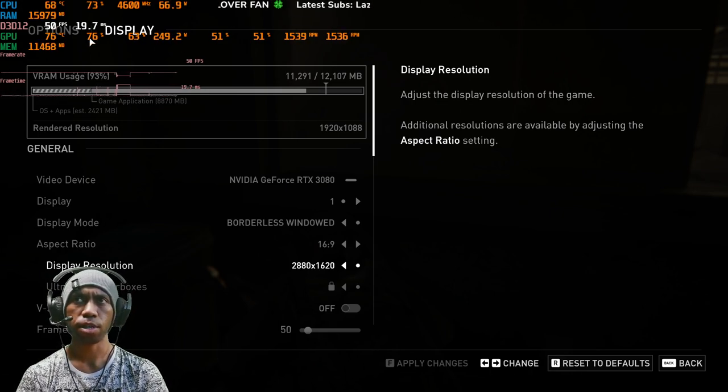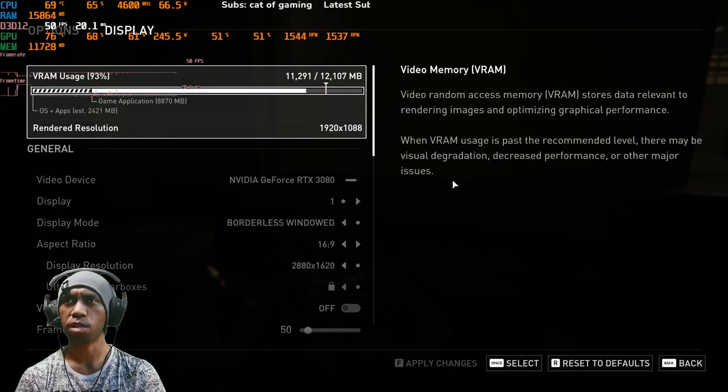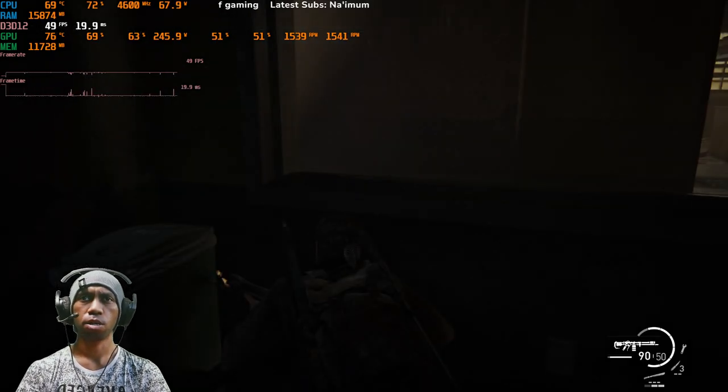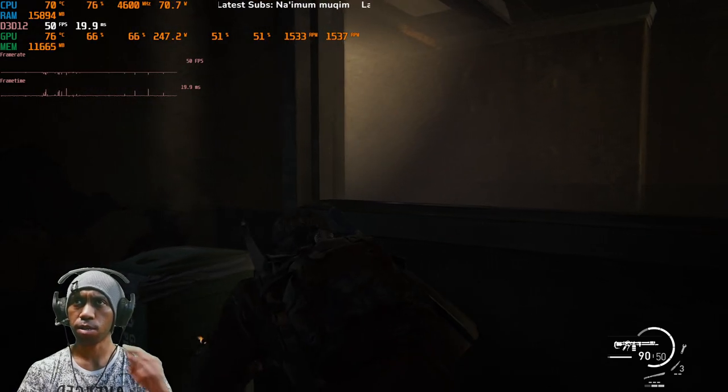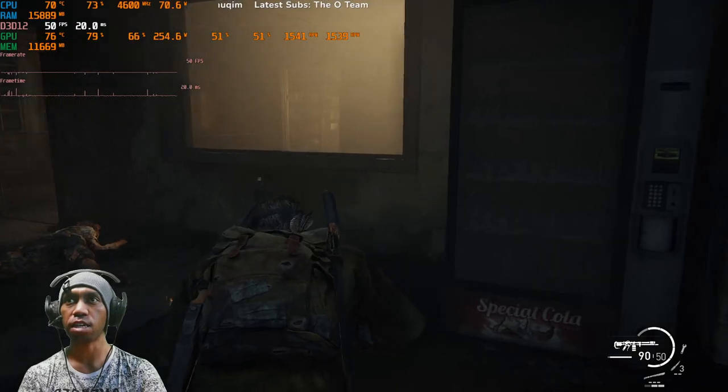The GPU is almost maxed out, just a little bit. Now the CPU is around 70% each and the GPU is also around 70%. So yeah, a bit taxing — CPU hitting 90%.